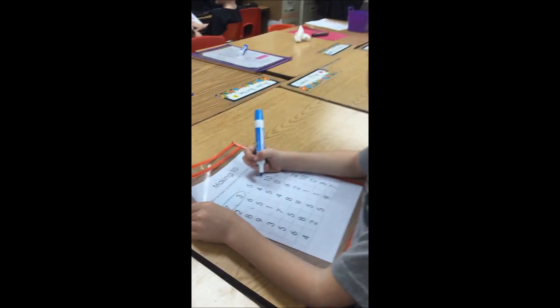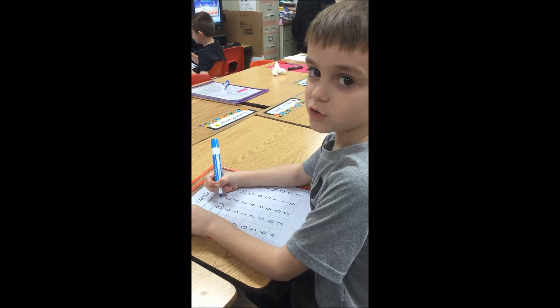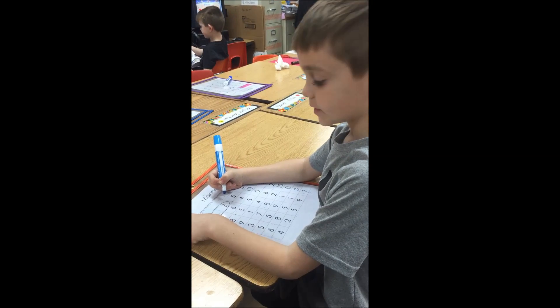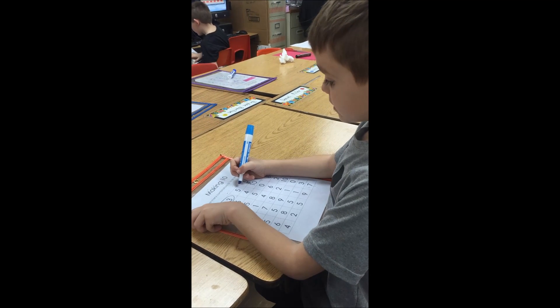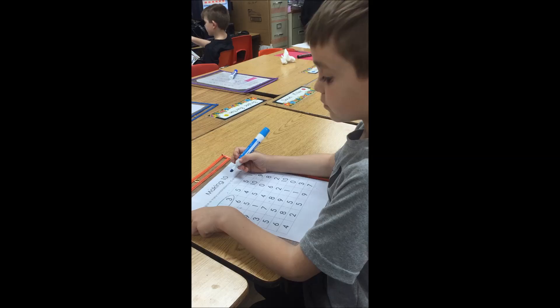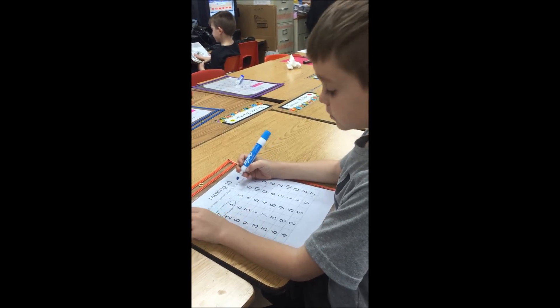Hey Briley, what's your goal at this center? To get better at adding and structuring. So you're working on adding and structuring? How are you going to meet that goal at this center? What can you use at this center to help you? To circle the numbers and make 10 with it. You're circling numbers — ways to make 10? Good deal.